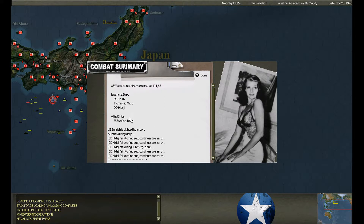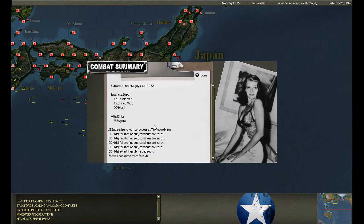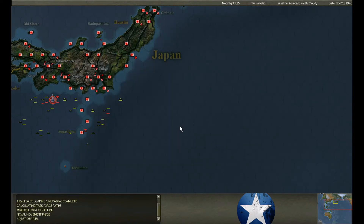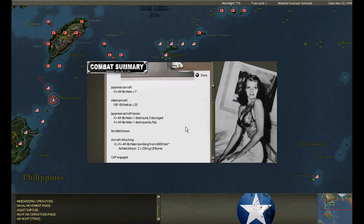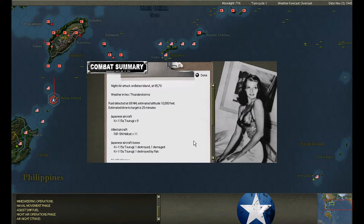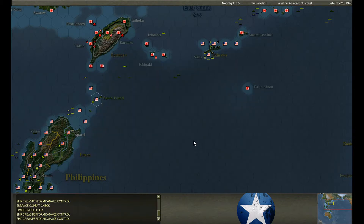Sunfish is hit by a destroyer escort. Bulgara launches four torpedoes at a tanker — total miss. Two fat tankers and he missed. Night attack on Baton Island — twenty Hellcats intercept, shoot down one. Second night attack on Baton Island. Third raid on Baton Island — one Helen shot down.